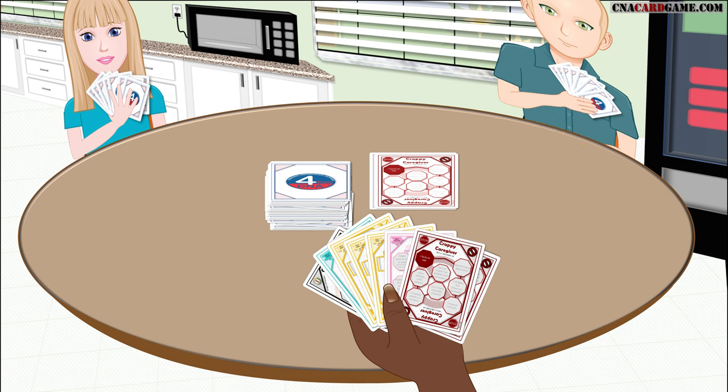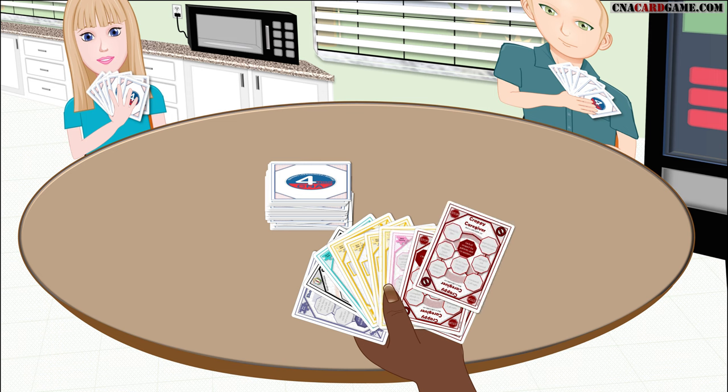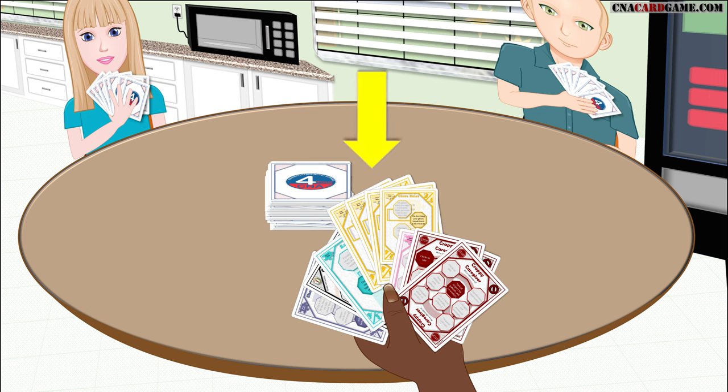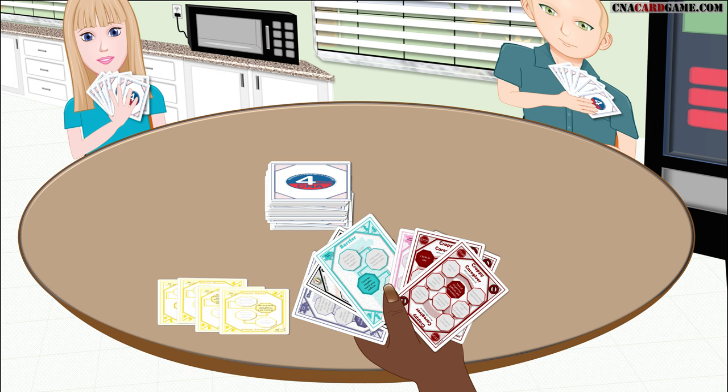Player 1 will either draw a card from the deck or pick up the discard pile, then discard a card — probably a crappy caregiver if she has one. Player 2 will then either draw a card from the top of the deck or pick up the entire discard pile, then discard a card. Player 3, which was the dealer in this case, will draw a card from the deck or pick up the discard pile. Picking up the discard pile means the player has to pick up the entire pile, then discard a card to end their turn.